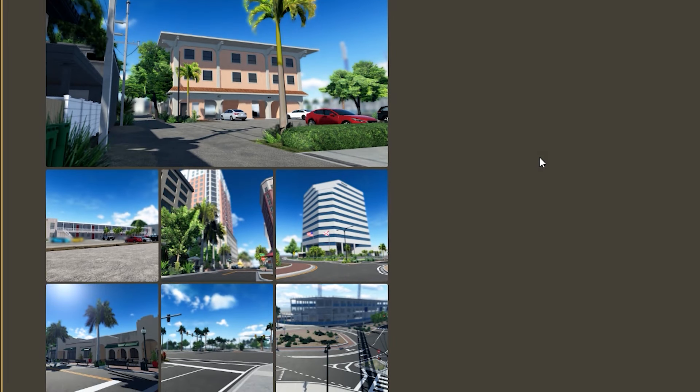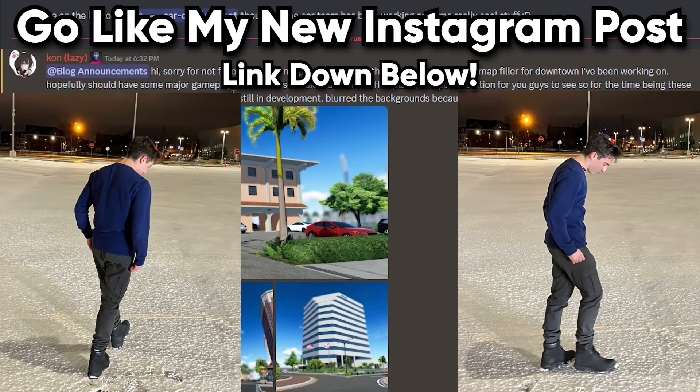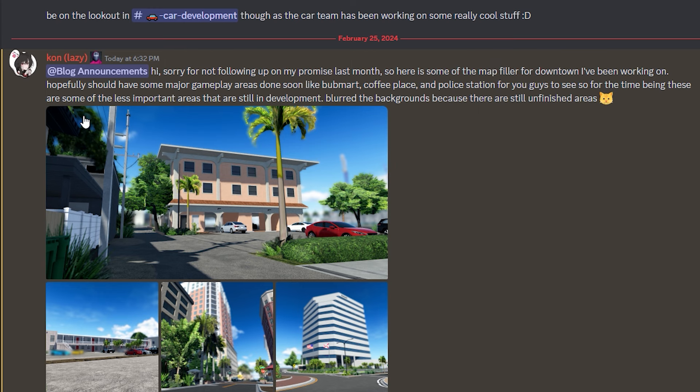We are now in the Southwest Florida Discord server, and we got this new blog announcement from one of the developers, Con. They said: 'Hi, sorry for not following up on my promise last month. Here is some of the map filler for downtown I've been working on. Hopefully should have some major gameplay areas done soon, like Bum Mart, coffee place, and police station for you guys to see. For the time being, these are some of the least important areas still in development. Blurred the backgrounds because there's still some unfinished areas.'